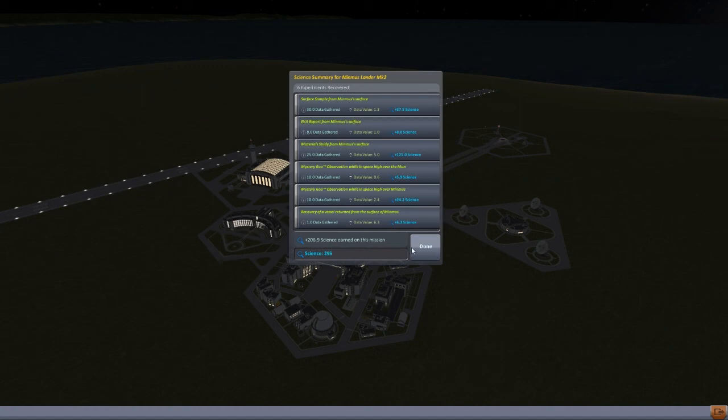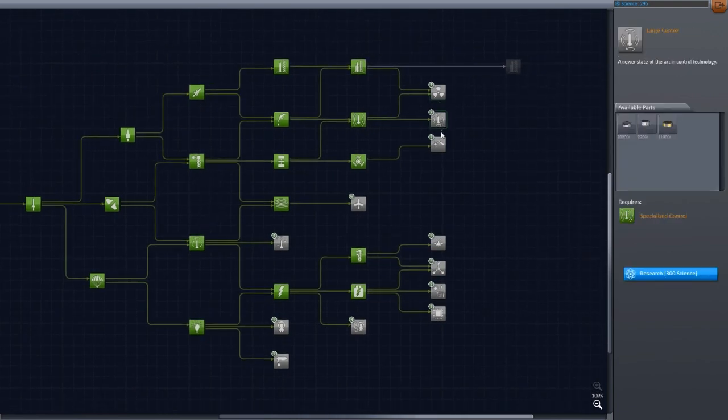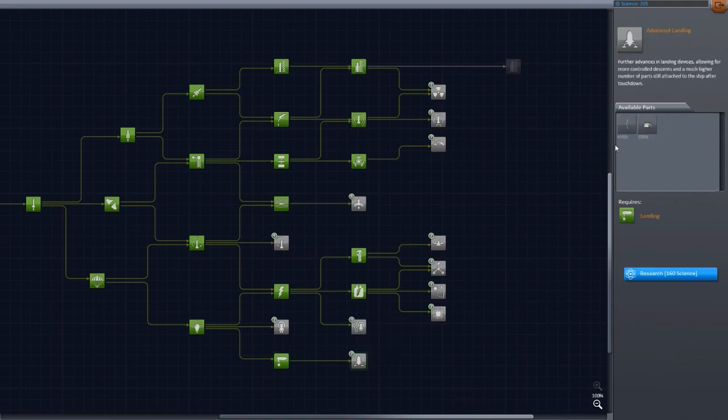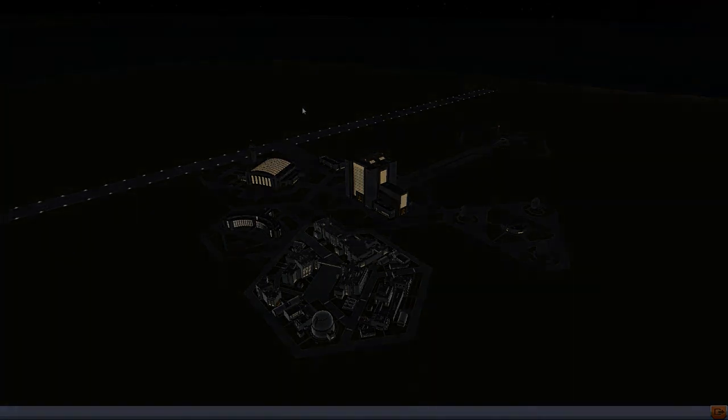There we go — let's recover our vessel and see what we got for our efforts. It looks like we should have quite a good amount of science: 206.9 science points. We're going to have to look into going to other planets next if we want to keep pushing through the tech tree — we don't quite have enough to unlock some of the later branches yet, but we will be able to unlock some earlier ones, which might help us make things like planes. We'll unlock the advanced landing branch which has small gear bays. That's it for this video, guys — thanks for watching, hope you liked it, give it a thumbs up and a favorite if you did, and leave a comment below. Thanks for watching and have a nice day!